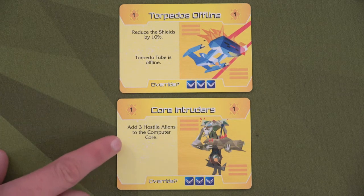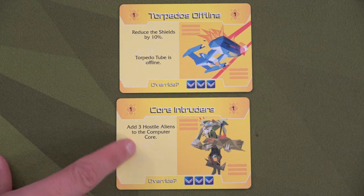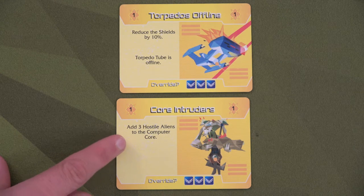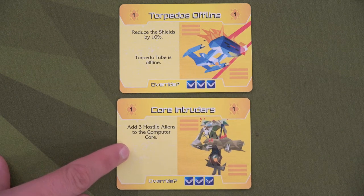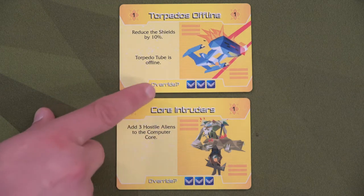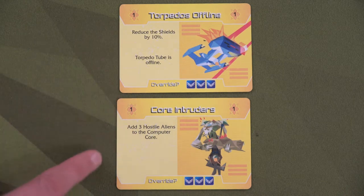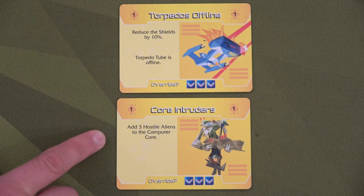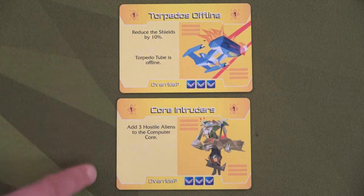Our first alert would reduce the shields by 10% and put the torpedo tube offline. Our second adds three hostile aliens to the computer core. The biggest weakness of this game is the hostile aliens — think of them like pandemic cubes that don't fight back but prevent you from doing things in those rooms. On these alerts you also see three blue command icons with an override option: if during your turn you discard or use three command skills you can cancel the drawn alert. That's one way to prevent red alerts, but my plan is to repair the jump core and get out of Dodge.